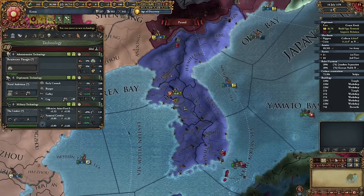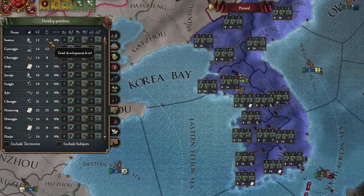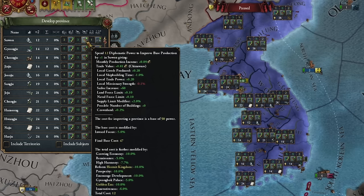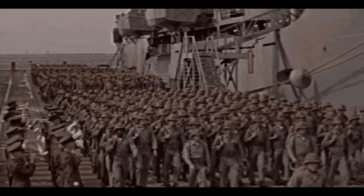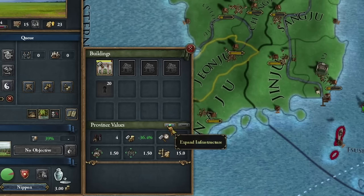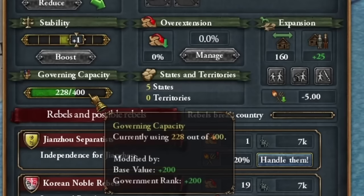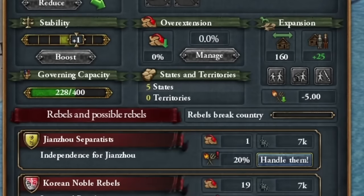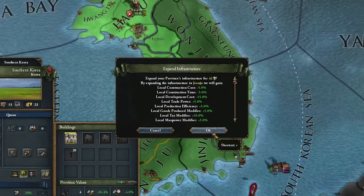My provinces are so cheap to develop. I'll prioritize developing my provinces using diplomatic points first, then military points, because money and the army must align. This allowed me to complete a mission for Korea's development, reaching a development level of 15, and also developing our infrastructure since I have plenty of governing capacity. I might lower infrastructure someday, but probably not — for now, I'll enjoy these bonuses.